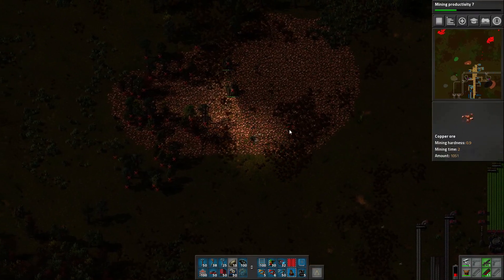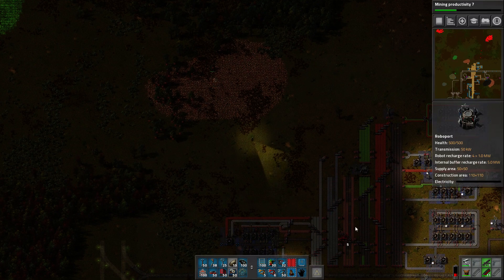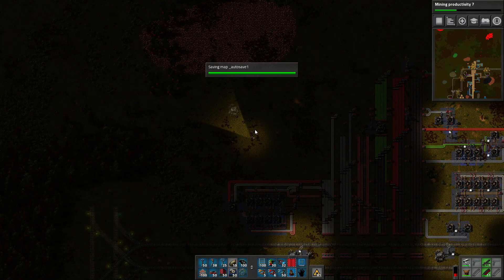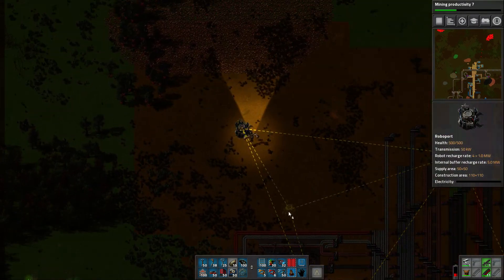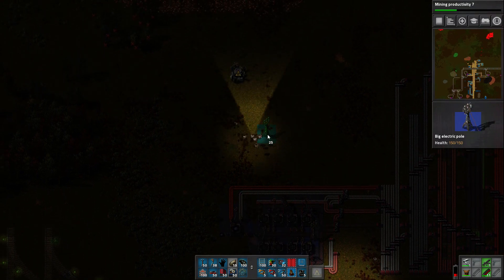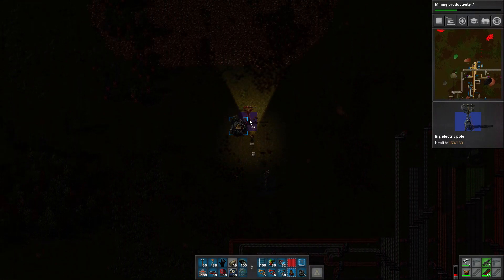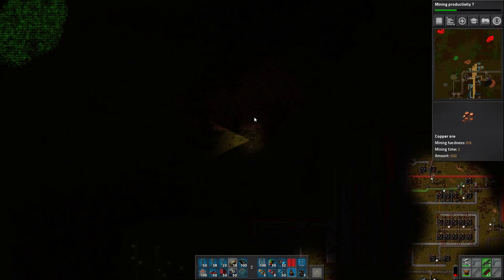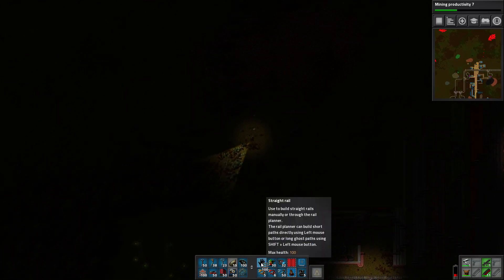Meanwhile, over here, I would like my construction bots to do that. I've actually got roboports on me as well. I want to make sure that area right there is well within range of the normal construction scheme over here. And yeah, we'll just go on the other side like that. We have to remember where our rail goes here.